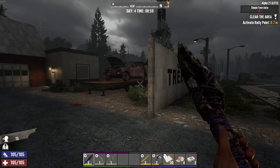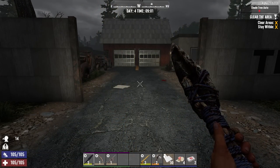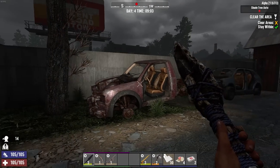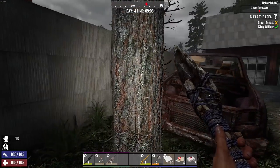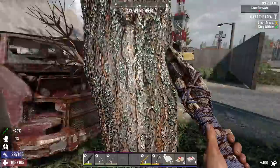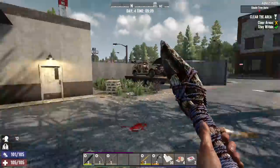Let me peek around and make sure there's nothing here I should grab before starting. Shade Tree Auto — let's start it up and see what trouble we can get into. Is that Glenn? You're stuck — don't take it out on the truck, it's already seen better days. Okay, just a clear quest — as long as I kill everything efficiently we should be in and out pretty quickly.